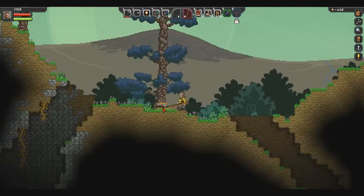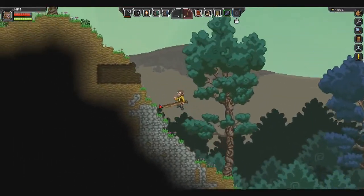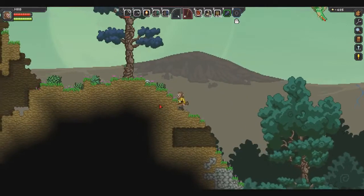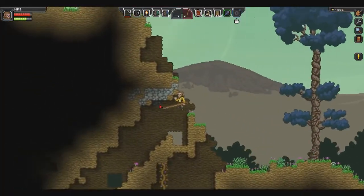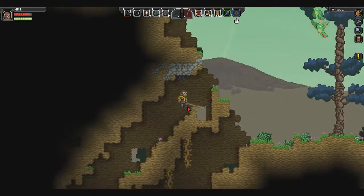Oh, we got a treasure chest here — yeah, we did see this one. Now, one thing I did find — I found it in an Apex powered treasure chest — it's a dash ability.